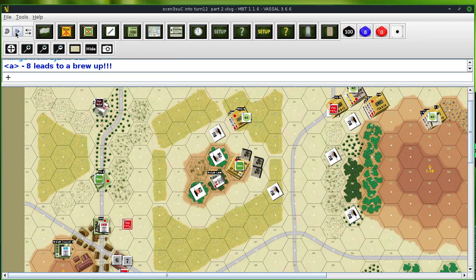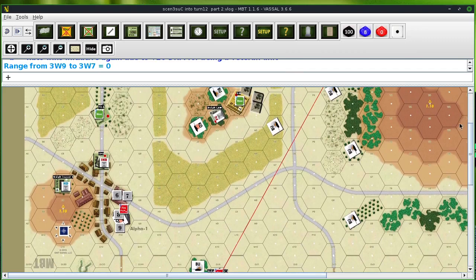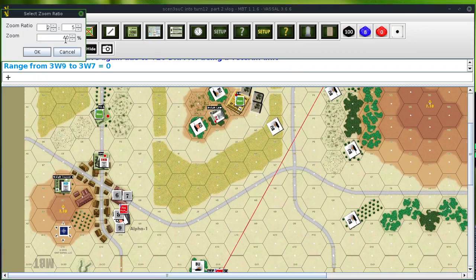Two good shots for the allies. NATO rolls a 12, so this would have been another shot the Soviets would have had, but NATO won again the dice roll because NATO has a veteran unit. So where are they going to fire next? It's going to be the Bradley down here in the woods. I may have to go back a little bit on my map.